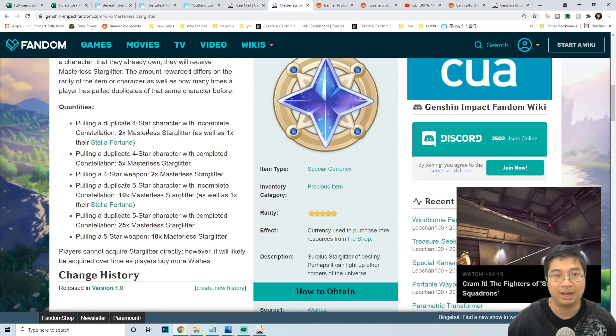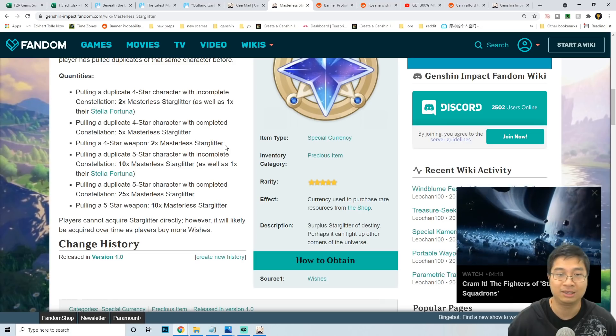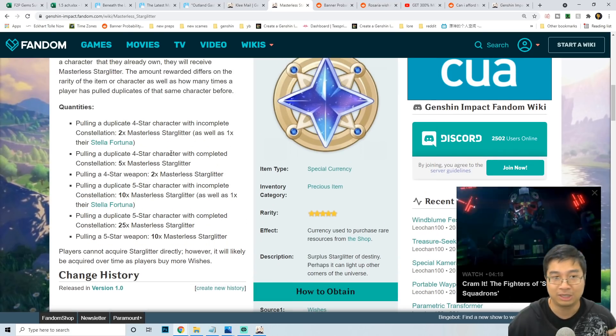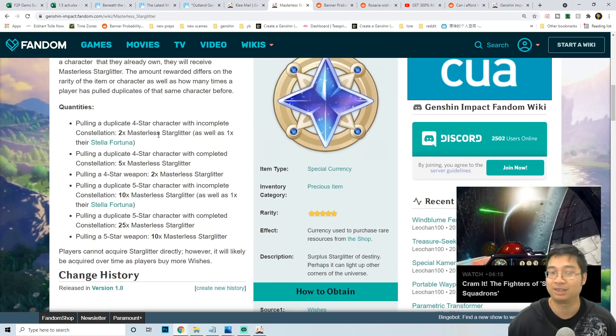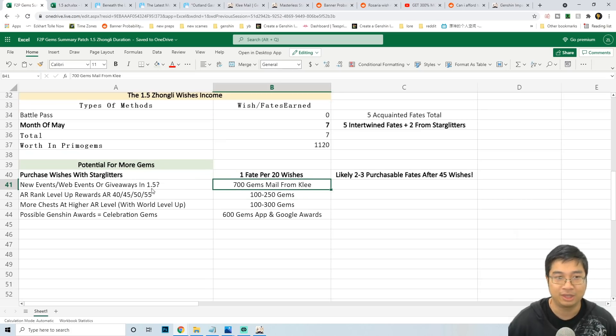As shown in the wiki, pulling a duplicate four-star or five-star character gives Star Glitter, and each weapon pull also gives Star Glitter. On average we get one extra wish for every 20 wishes we make, and this way we can get up to seven wishes within the Zonely banner.